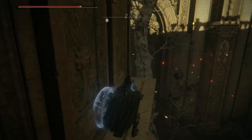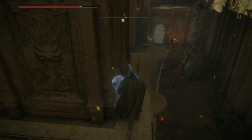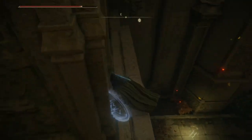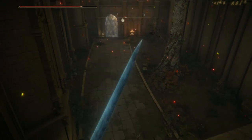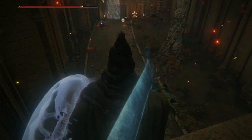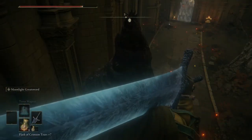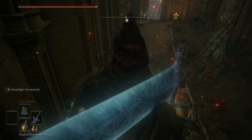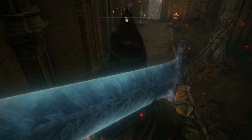There will be an enemy that spawns down here, so be prepared. Once you drop off, the enemy will spawn — make sure you are ready to deal with it. It is a bit of a pain. Just get ready for him.